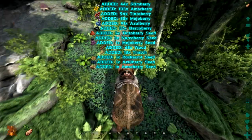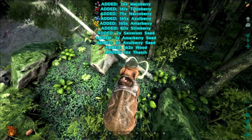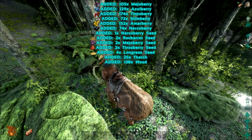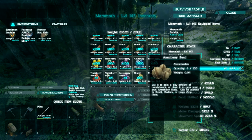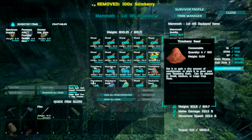Now I only have wood, and my food and water meter is back up so I don't have to worry about starving. My dino is over-encumbered again, so what we're going to do is drop some items again to lighten the load.